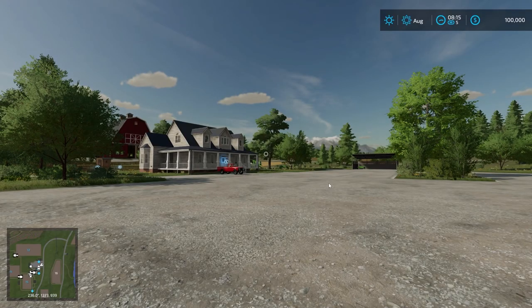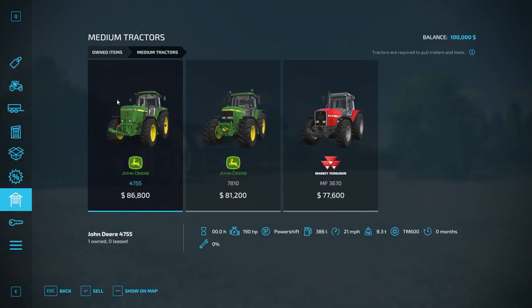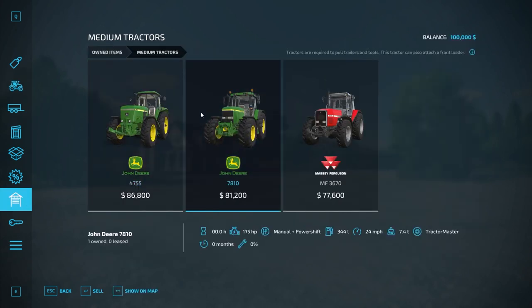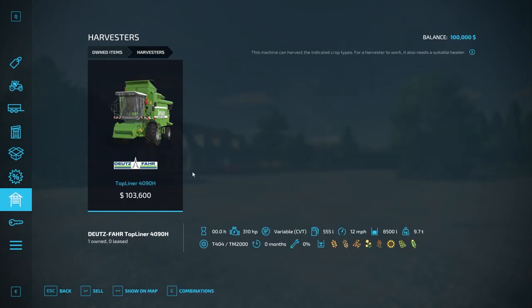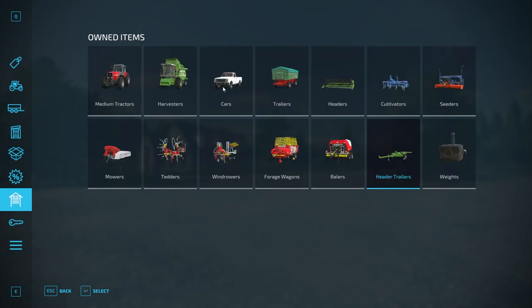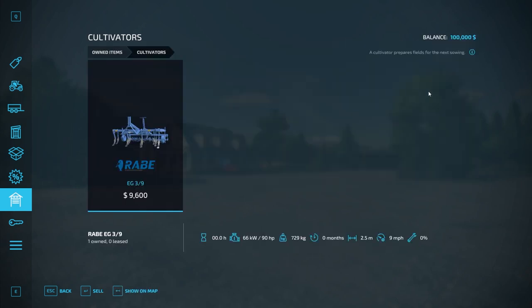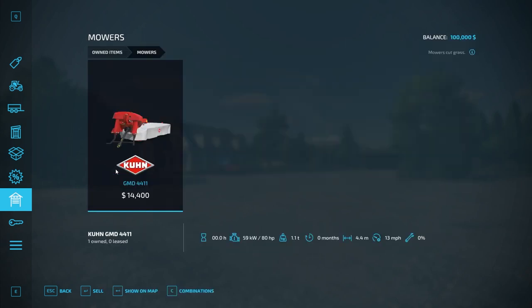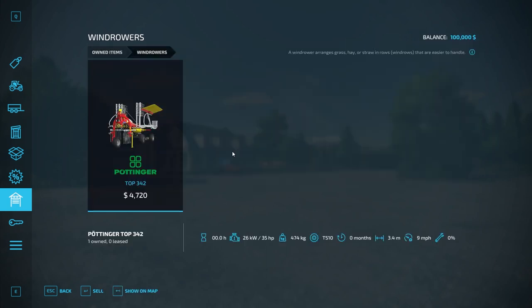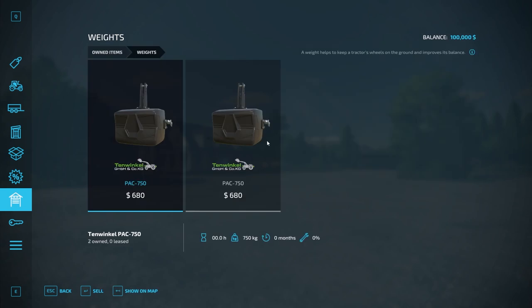So let's go ahead and since we are on the starting farm, let's take a look at our machinery here first. We have a John Deere 4755, 7810, and a Massey Ferguson MF 3670. We have a Topliner 4090H harvester with a header and a header trailer. We also have a pickup truck, a trailer, a small cultivator, small seeder, small mower, small tedder, small windrower, small forage wagon, a baler, and a couple of front weights.